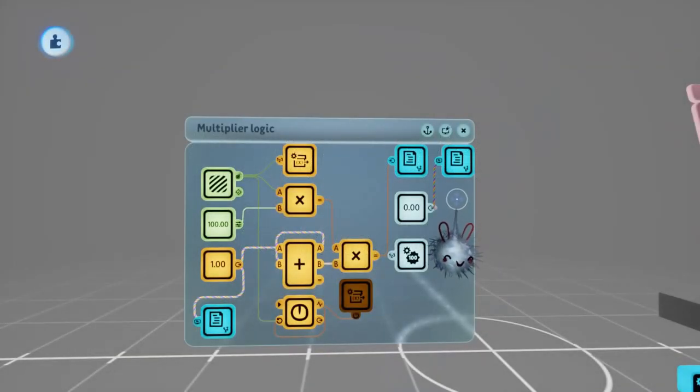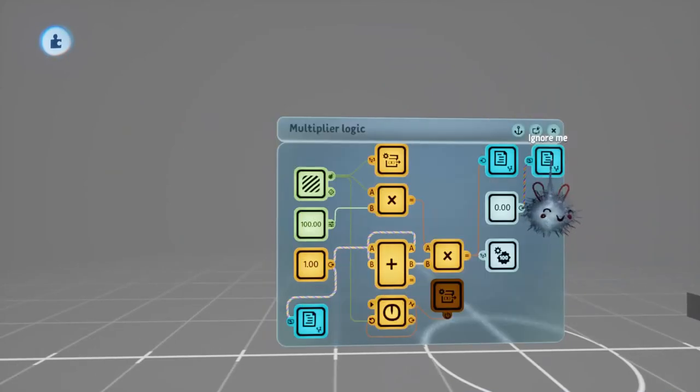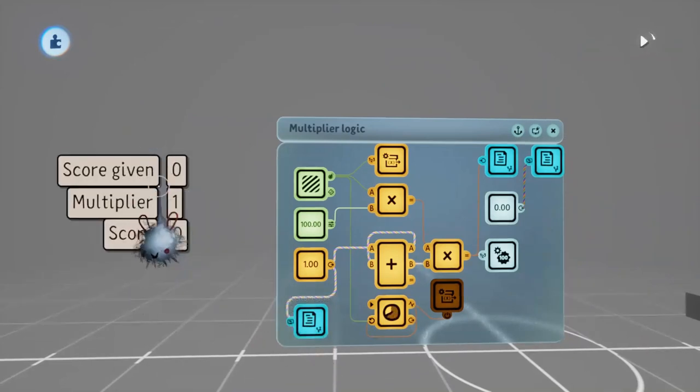Welcome back, jimmyjewels153 here again with another episode of Short Circuits. Today we'll be going over how to make a score multiplier where your multiplier increases each time you kill an enemy. This is the setup here - you can ignore the blue microchips, those are just the text boxes displaying what's happening.